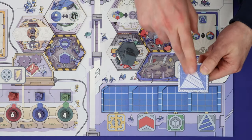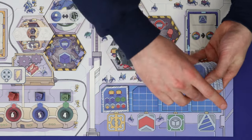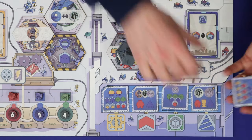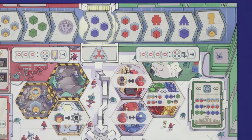In the blue guild, shuffle the ten blueprint tiles and then deal four of them face up into these spaces, returning the rest to the box. There is no further setup in green.